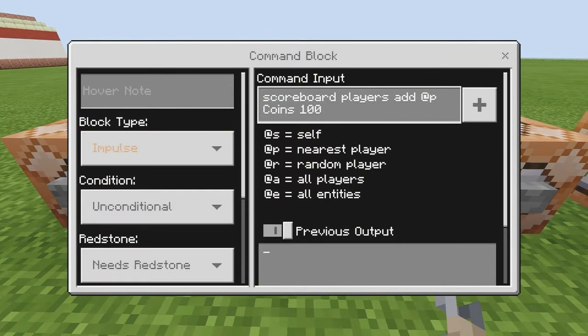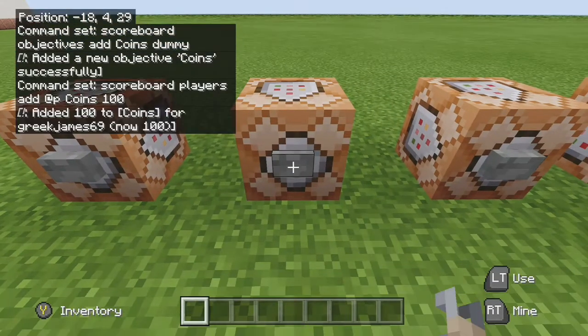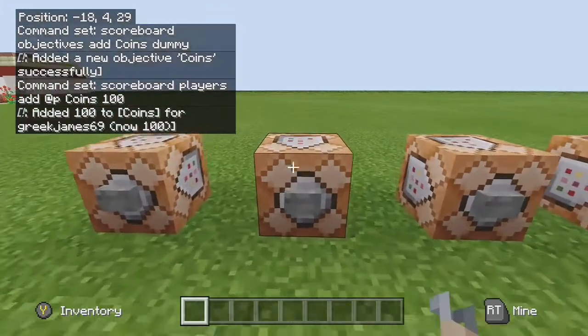Next, you're going to want to add some coins for yourself — just to see it working. So: scoreboard players add @p coins 100. That's impulse, unconditional, always active. Hit that and you've now got 100 coins.